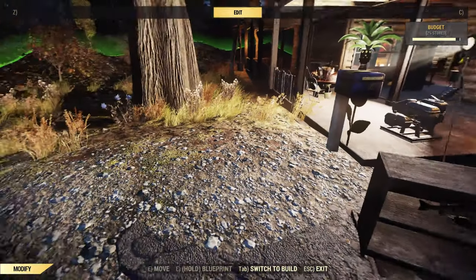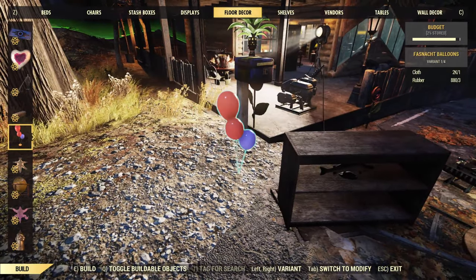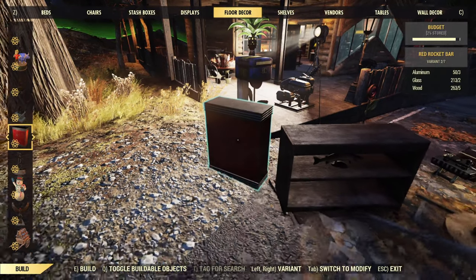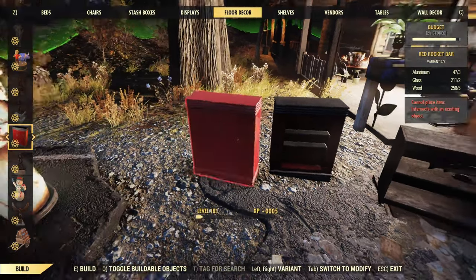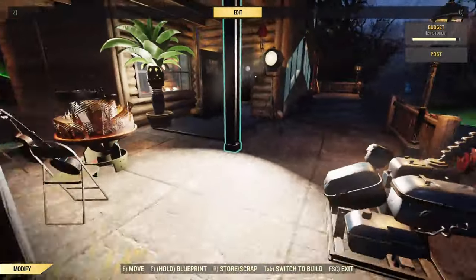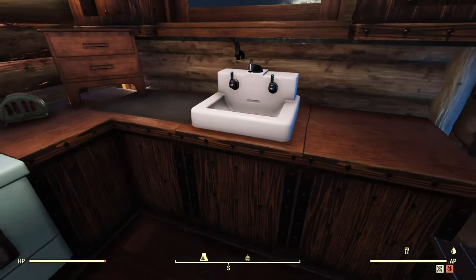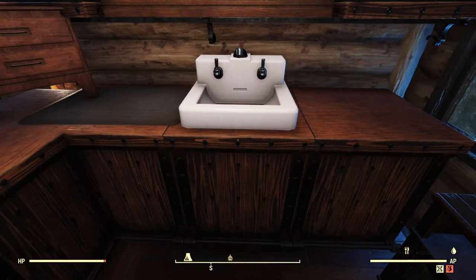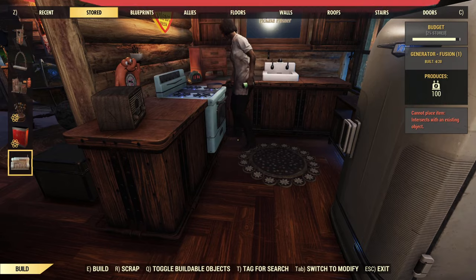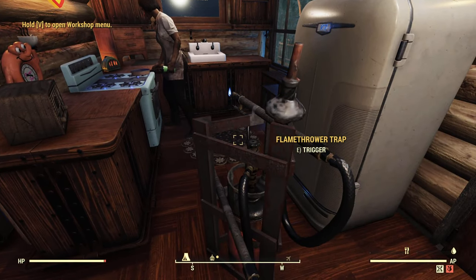Another way to merge items is with the flamethrower. It's a little more tricky and is really aimed at the modular pieces. You can merge these, burn them, and place other things in them — that's actually how I did a lot of my kitchen. I would merge it in with the terrain and then burn it all with the flamethrower. You don't have to power the flamethrower at all — you can just place it, hit the button, turn it on, and trigger it.